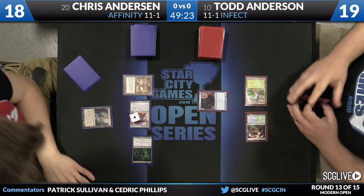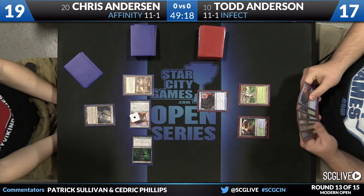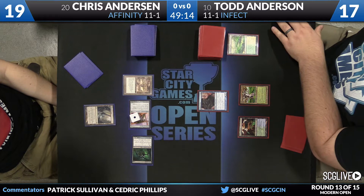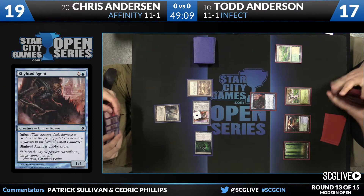He'll gain a little bit of life, but that doesn't matter very much in this matchup. Another Blighted Agent. That's a Windswept Heath — he'll sacrifice that, go down to at least 16, potentially lower. Basic Forest says he'll stay at 16.